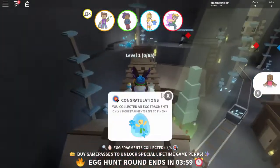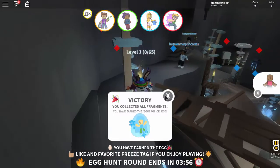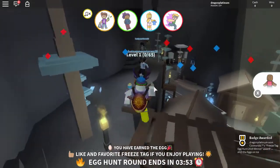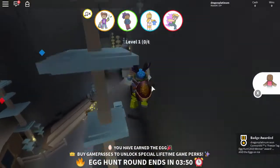And here's our last two over here — one there and one here. And that is how you get the Eggs on Ice! It is really quick if you get lucky enough for everything to spawn so close by like I did.